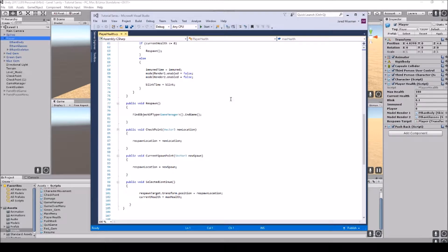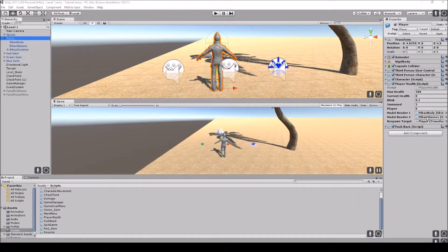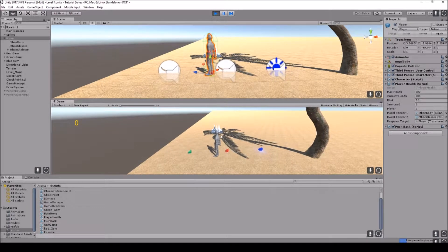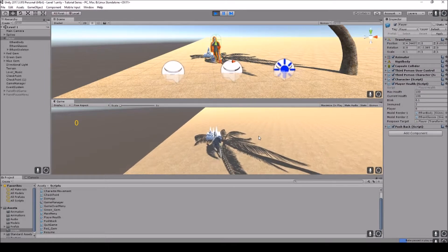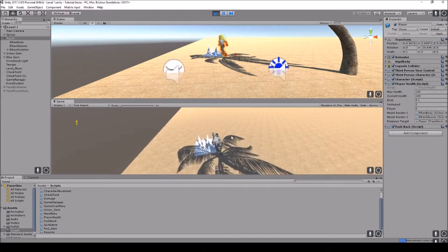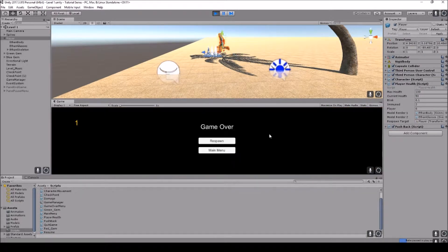That's all you need for the immunity system. Make sure your script is attached to your player, make sure both model renderers are assigned, and set the duration to whatever you want — I set it for two seconds and blink at 0.1. In the demo you can see max health 100, current health displayed on the right. When I get hit I'm immune for two seconds, running into enemies without taking damage until the immune timer expires, then I take damage again.